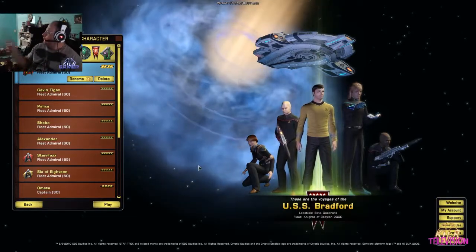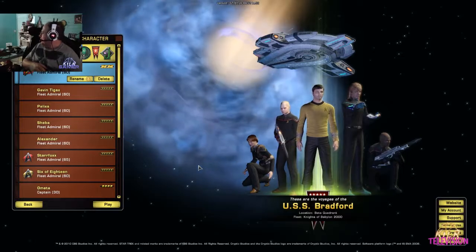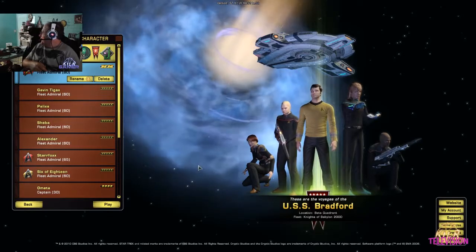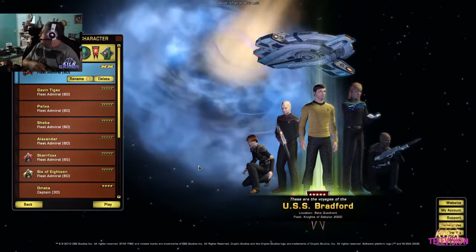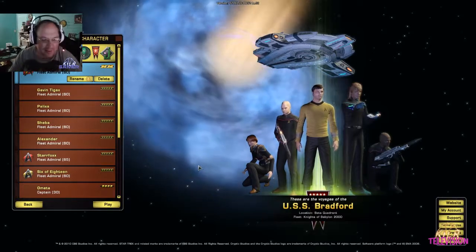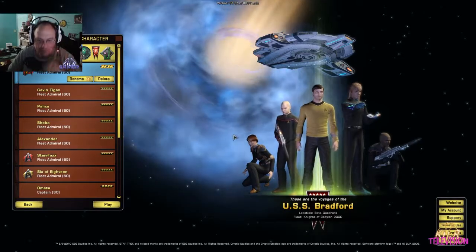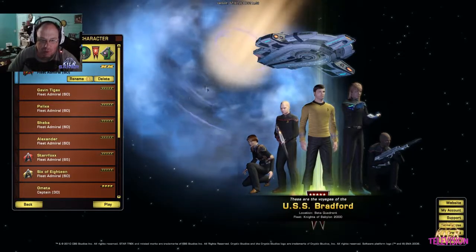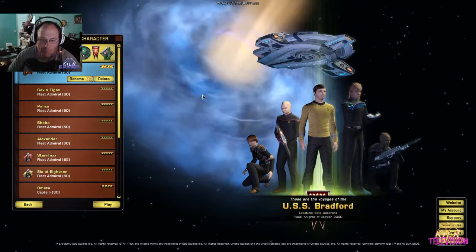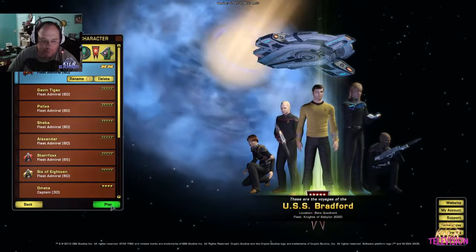I have a black panther pet back here — say hi, Talia; you're on camera! This here is the wormhole to the gamma quadrant. They've just released a Deep Space 9 expansion that opens up the gamma quadrant and brings in some of the original DS9 cast for some of the stories — pretty awesome stuff.